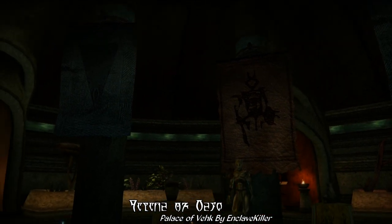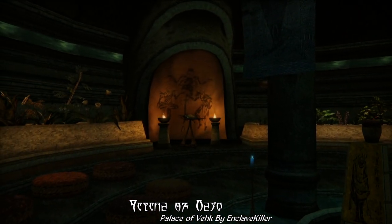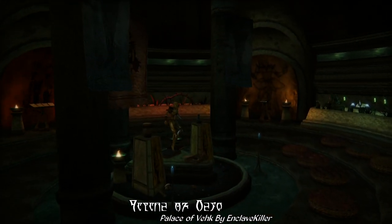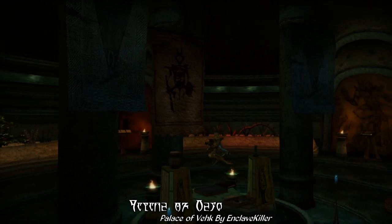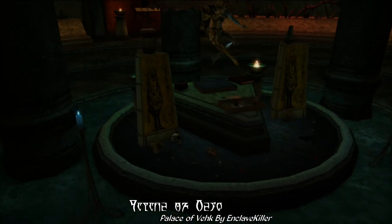Around the entire chamber, you'll now find planters full of flowers, mushrooms, and other plants to give a sort of vitality to this once lifeless palace. You'll even find offerings scattered about before Vivec — clear signs of the devotion of the faithful populace.